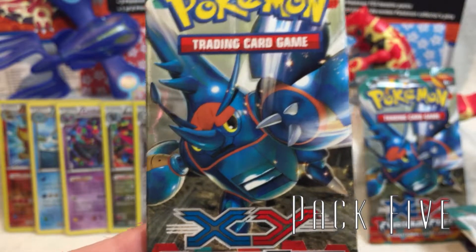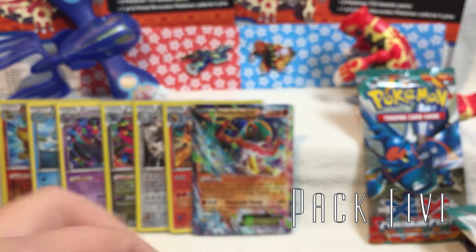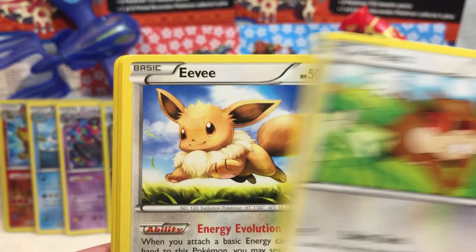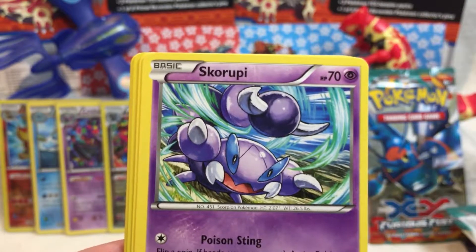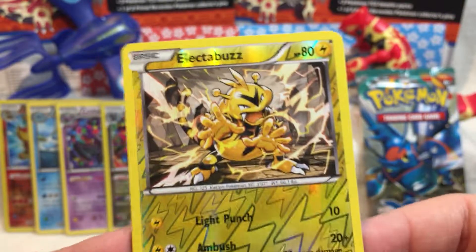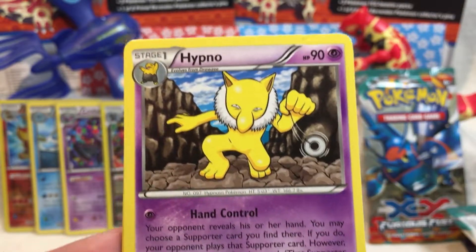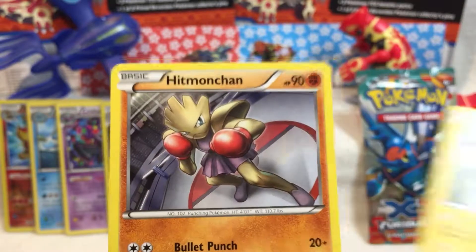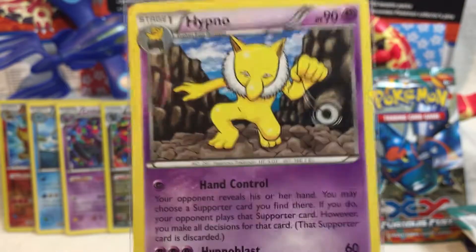Pack number five — more Heracross. I know, right? That was an amazing pull. I can't wait to see how everything goes horribly wrong from here. We've got a Shelmet, Patrat, Eevee, Skorupi, Klefki. Reverse Holo Electabuzz Fancy. Creepy Hypno. Meinshao, Deino, and Hitmonchan. The Creepy Hypno is unfortunately protected.